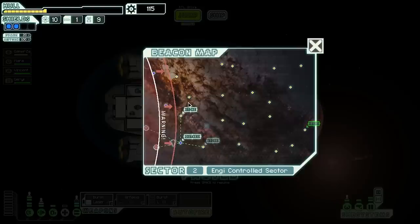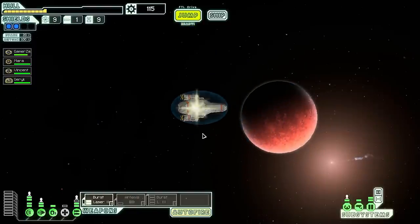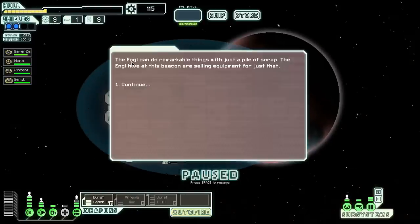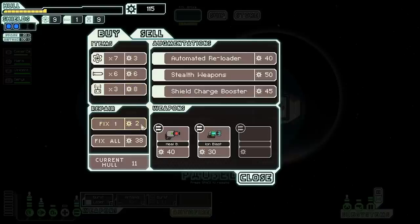There are two stores nearby; I'll go to the closer one and swing back up afterward. This is an NG system so hopefully they sell a drone module. The NG can do remarkable things with just a pile of scrap — the NG hive at this beacon is selling equipment for just that. I can fix my ship here.